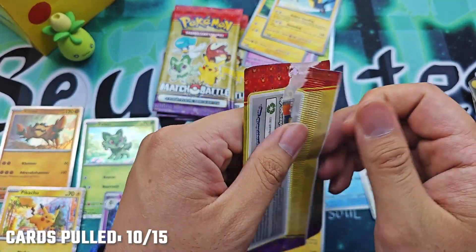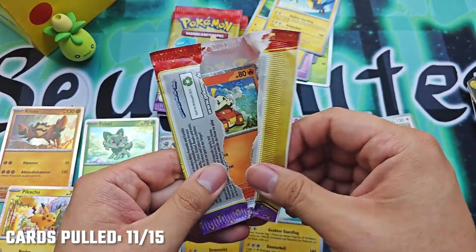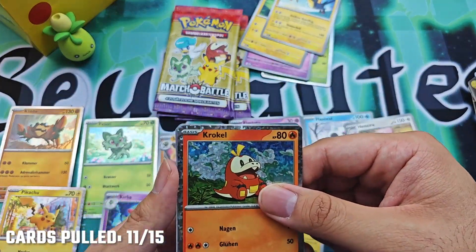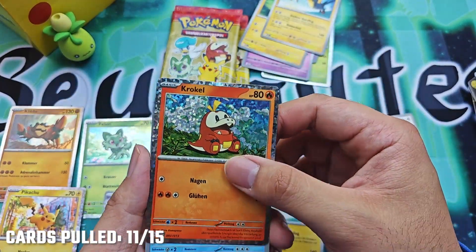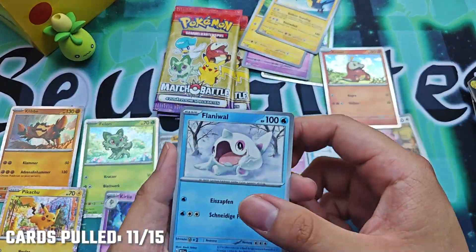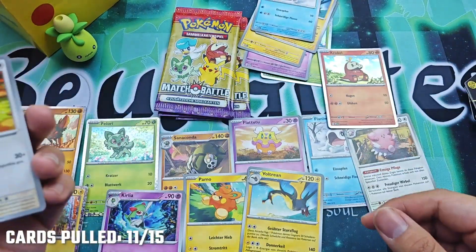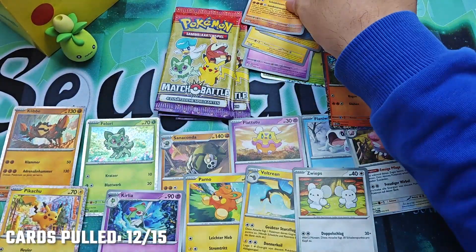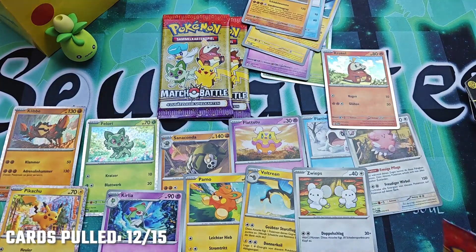Next pack. I guess I spoiled myself — got too excited about the Pikachu pull. So this is a new holo: the fire crocodile. And we have a new card as well. This is nice.